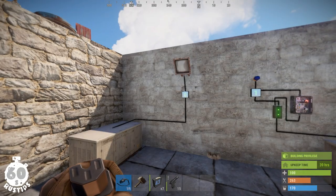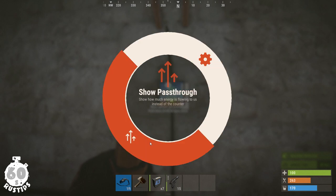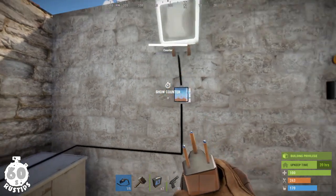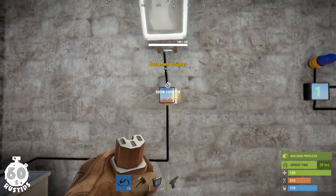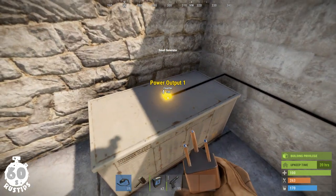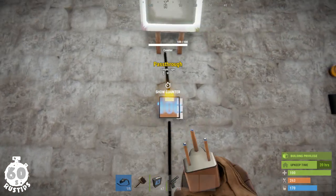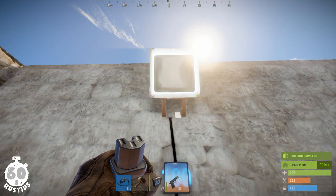The counter has got two functions. One of them is to show pass-through, for which you have to set it, because by default it's set to the counting function. It means you can place it anywhere in your circuit and it will show you how much power is passing through. I've got a generator here giving a power output of 100, and the counter is showing me correctly that a power of 100 is passing through into this simple light.